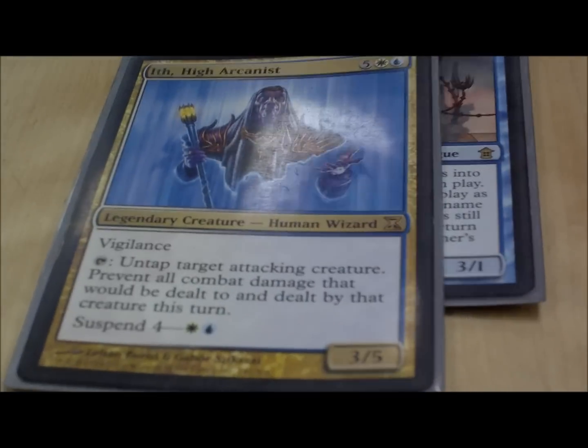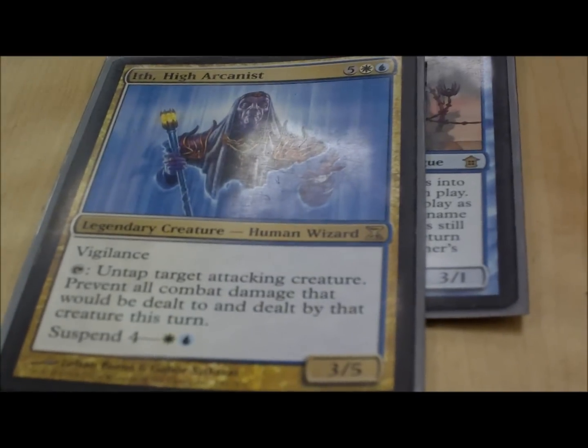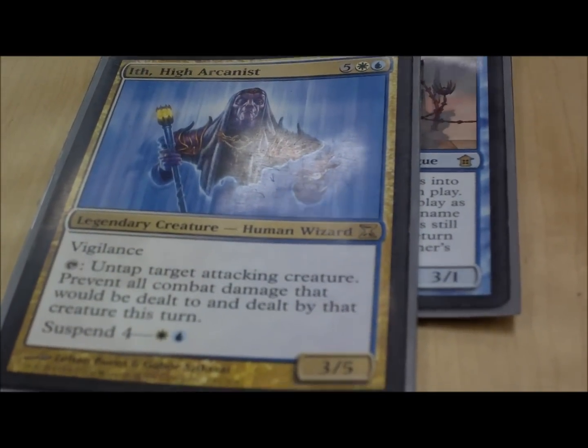Then we go with Ith, High Arcanist. He's good because you can suspend him and he acts like Maze of Ith, but I'm too poor for the real card, so I use him instead.